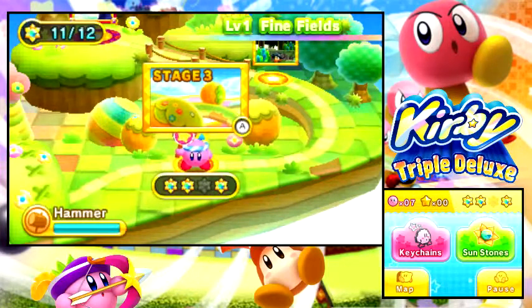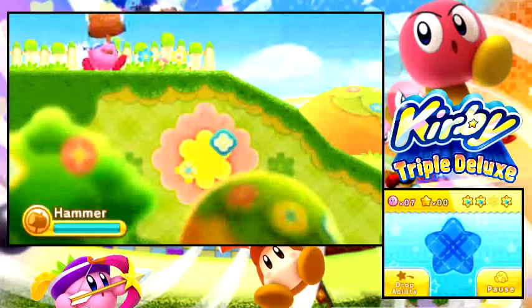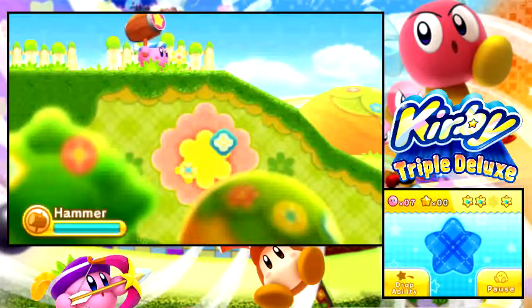Obviously there is one or two — certainly this one — that will require hypernova, so no hammer power-up there. Rather than take you through the whole level, which would be a bit silly, I'm just going to skip ahead to the part where I actually get the sunstone in question, and then exit the level. So I will see you there.